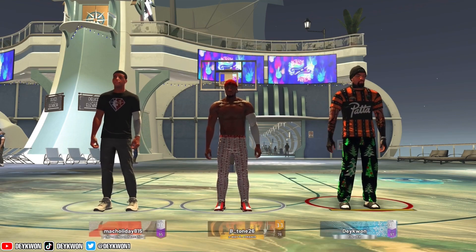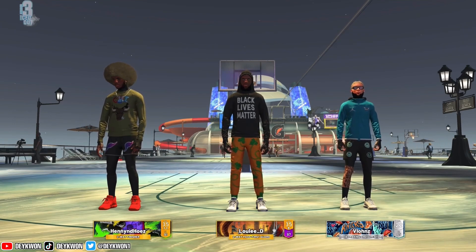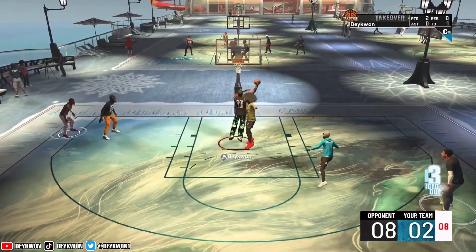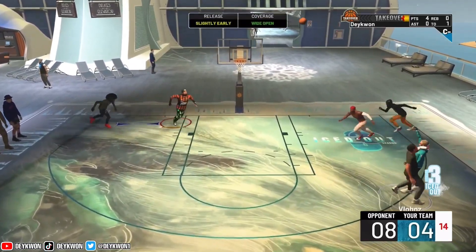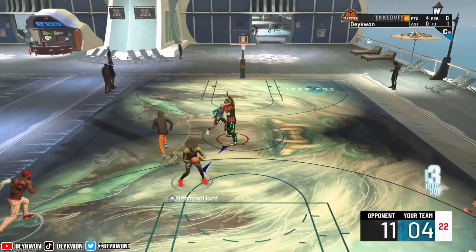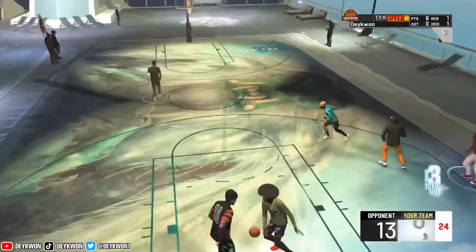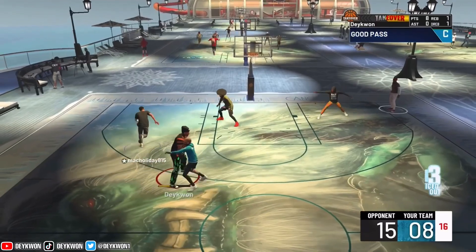On to the next game with the same teammates against different opponents. These dudes actually look pretty decent — my opponent is a two-way finisher, pure red pie chart, two stars averaging 10 points. Let's see how good his defense actually is. We're down a lot of points but a lot of these guards in the park don't know how to use their build, they don't know how to create their own bucket. My teammates could shoot — when I was passing them the ball they were making shots — but when it comes to making their own shots, brain dead.